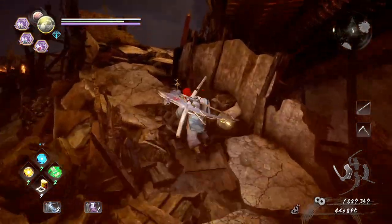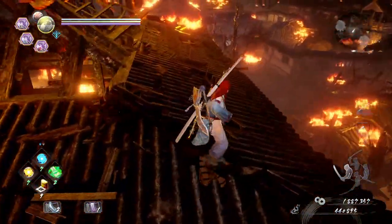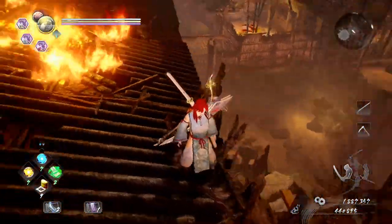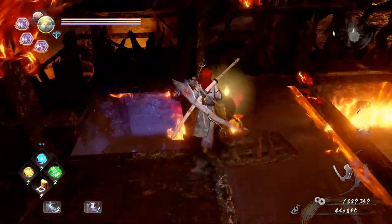So the Ninja Lock, first of all, is just up here. At a point during the actual mission you'll see that I come around this way — there's a couple of enemies that explode just here. And you come back down this way to open the shortcut. Once you've done that, what you want to do is drop into here like this, and this should be our Ninja Lock.